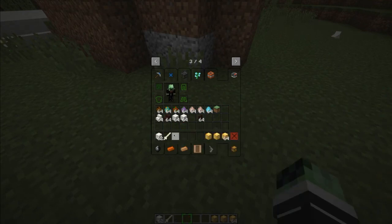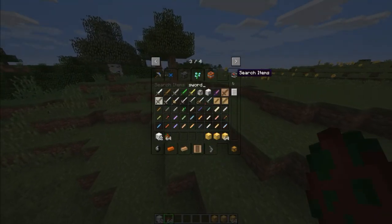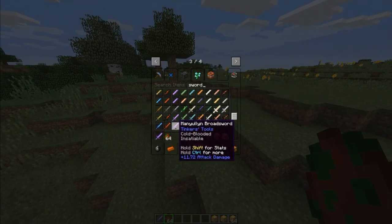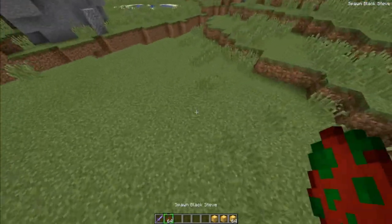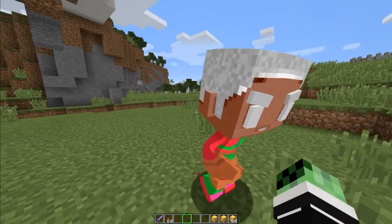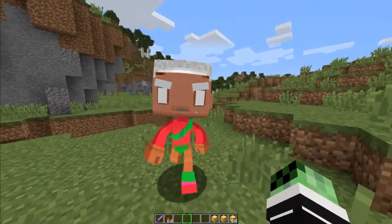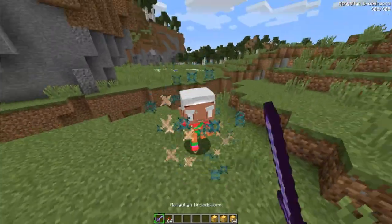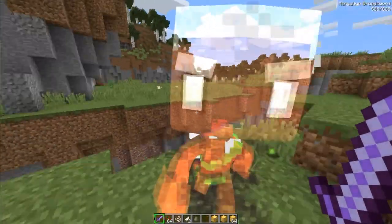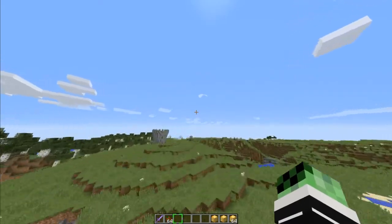So this is 1.8.9 for now. There are a lot of cool mobs I want to show you guys — one of them is Black Steve. Let me get a good sword. This mob actually attacks you — it's from the first versions of Minecraft. They were planning to add it but unfortunately didn't, but it's back with these mods.